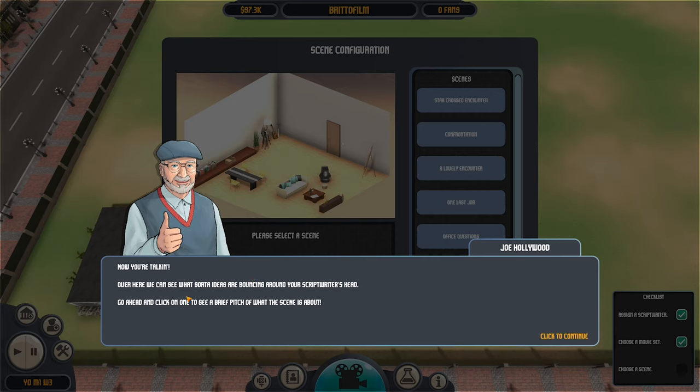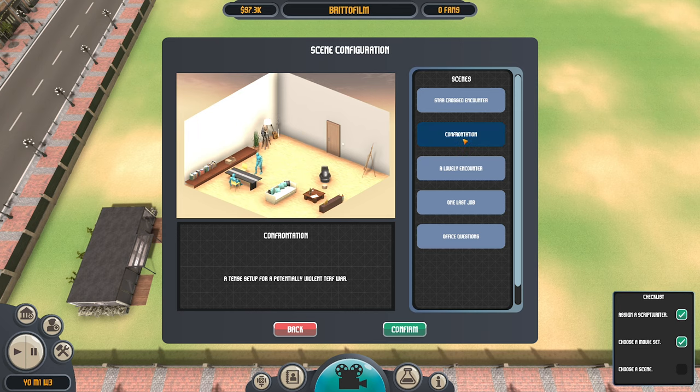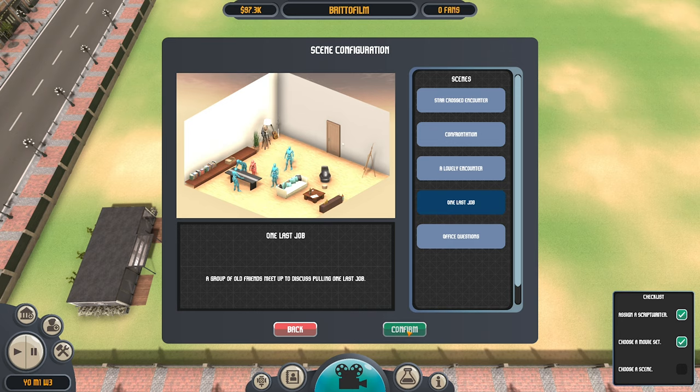'Next, you can begin building your scene — the plus icon right here to begin. Here you can select which movie set you'd like your movie to take place in.' Well, it's the only one we've got, so confirm. 'Over here we can see what sort of ideas are bouncing around your scriptwriter's head. Go ahead and click one to see a brief pitch.' Star-crossed encounter — not a bad idea. A group of friends plot to discuss one last job — let's do this like Ocean's Eleven. Yeah, let's do one last job, why not?